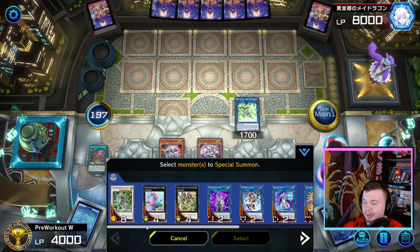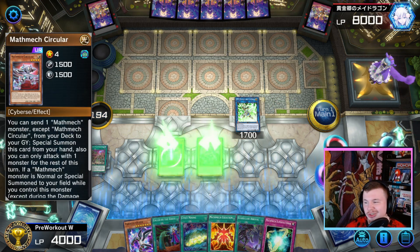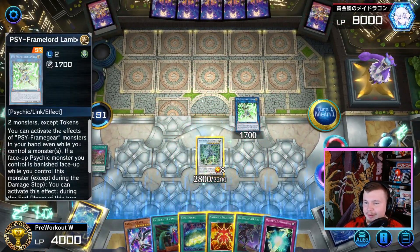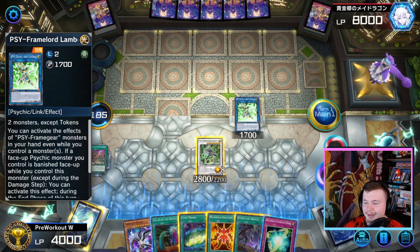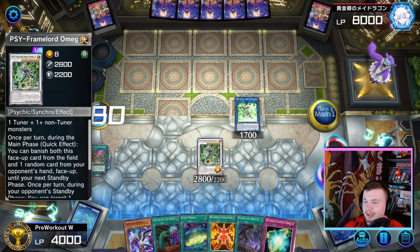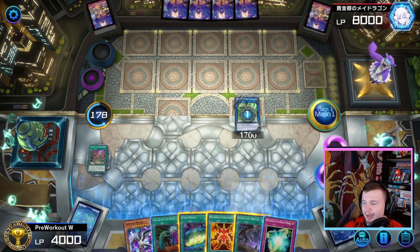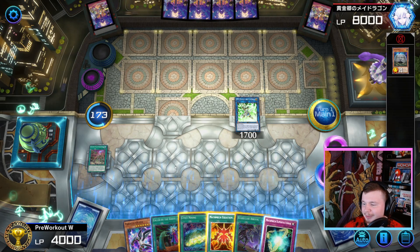Because we're not locked into Cybers, we can make ourselves a copy of Psy Framelord Omega — that's going to get us a search via Lambda. We summon Psy Framelord Omega, which is a Psychic Monster on the field. If you guys don't know, Lambda — if a Psychic Monster is banished from the field while Lambda is on the field — at the end phase you get to add an Omega or any of the Cyframe hand traps to your hand. So it seems our opponent is playing Runic, which is a little bit annoying.